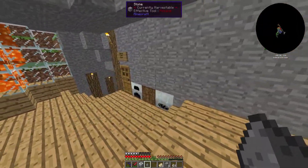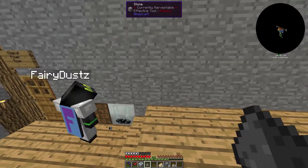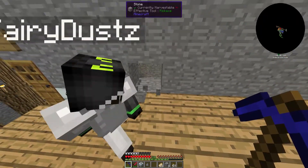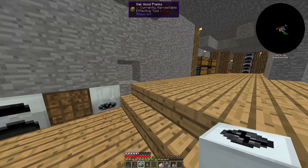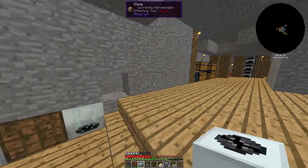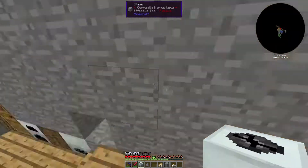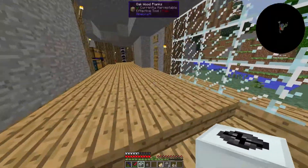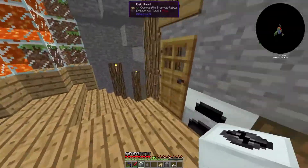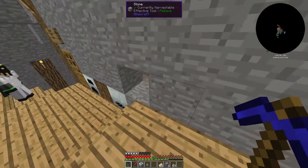So the problem with this is we'd usually just throw it down, but let me explain. You get the macerator, throw it down, connect it to your power. For example, you throw one iron ore in — two iron dust come out. With the iron dust going into a furnace, two iron dust get turned into two iron ingots. So you're essentially doubling your ore. Efficiency!